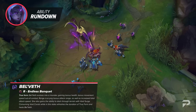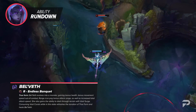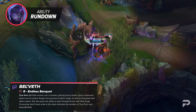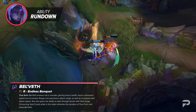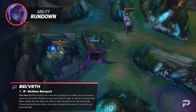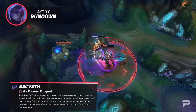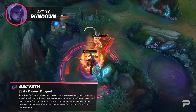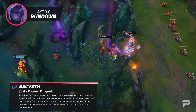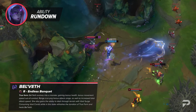It turns out her E wasn't her only broken ability — even without her ult, Belveth is a force to be reckoned with. But when you're fighting in her True Form, you'll feel like an actual god on the rift. You just can't go wrong with a hyper mobile, durable bruiser with absolutely insane damage output. At max rank, the explosion does 250 base damage with a 100% AP ratio and an additional 35% of the target's missing health, in a decently sized area — so you'll easily hit multiple foes in a teamfight.